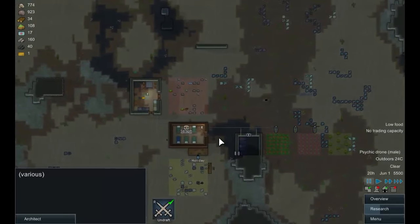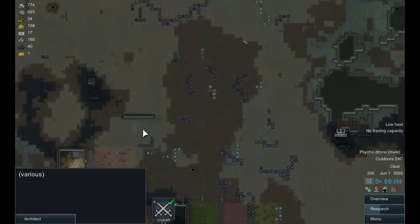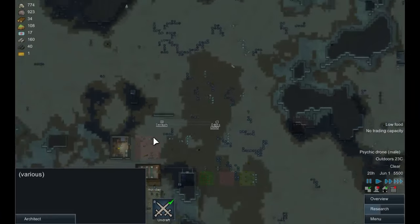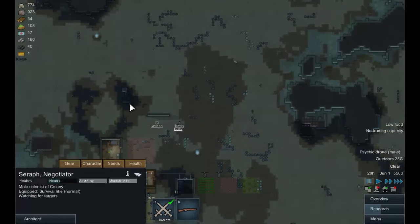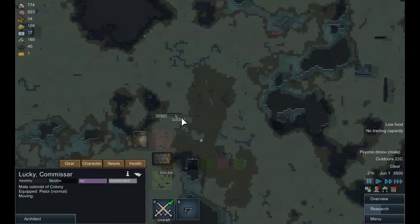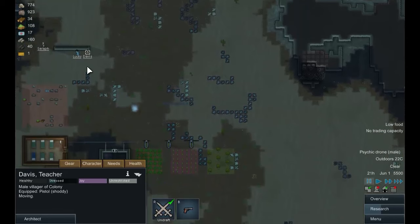Where should we get you guys? Let's put War here for now. Seraph, I want you to go there. Davis, you go there, and Lucky, you go there. Actually that's not good — he's probably going to come down here, so this is a better place. Seraph, you go there.